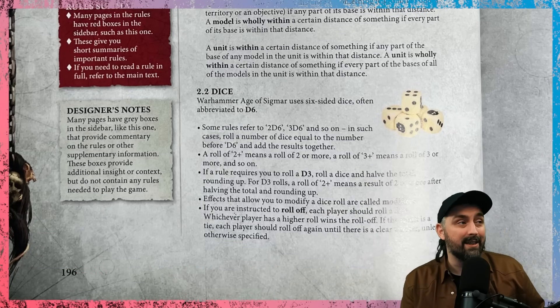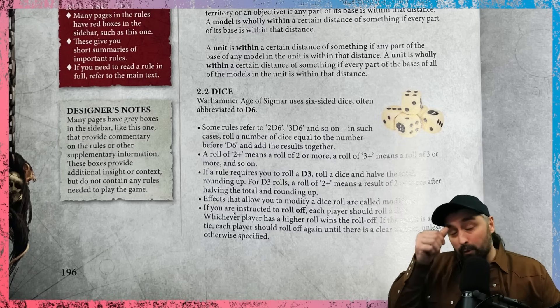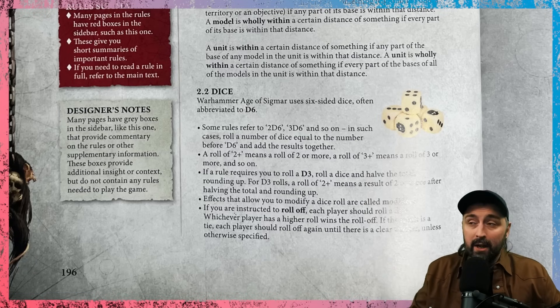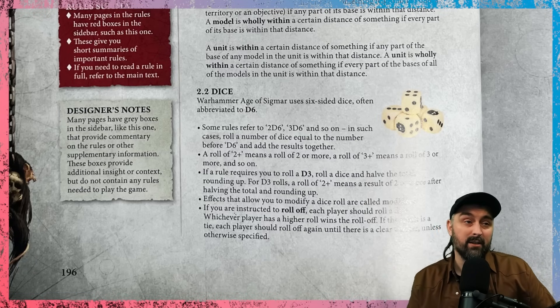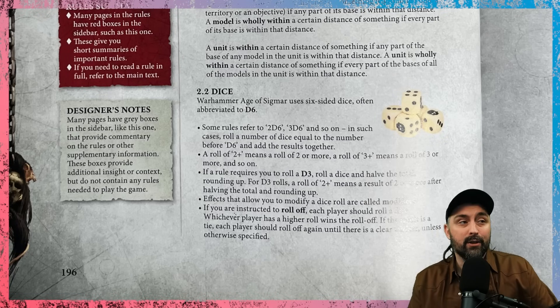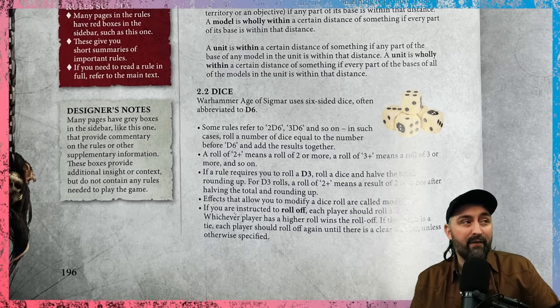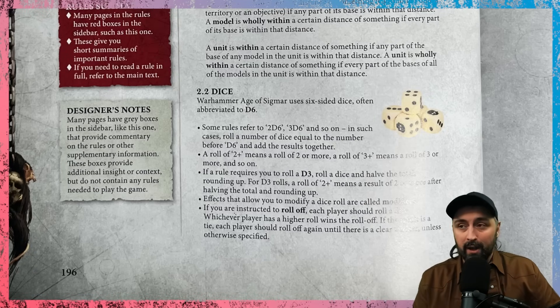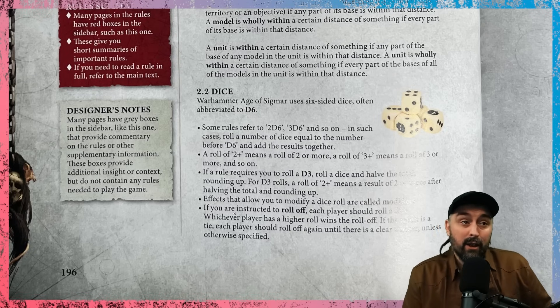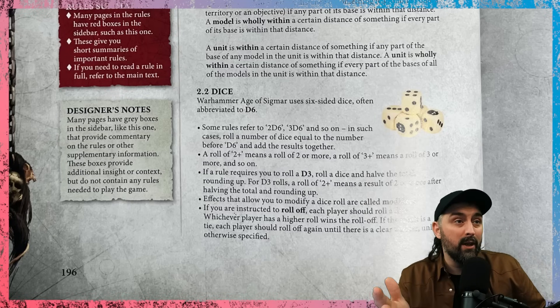Next up: dice. Everyone uses D6s — a six-sided die. If someone says roll 2D6, you roll two dice. Sometimes it will say you need to roll a D3 — you can roll a D6 and halve the result: a 1 or 2 equals 1, a 3 or 4 equals 2, and a 5 or 6 equals 3. So if you're trying to roll a D3 and get a 2+, you're looking for a result of 3, 4, 5, or 6 on a D6. The game is essentially broken up into D6s and D3s.